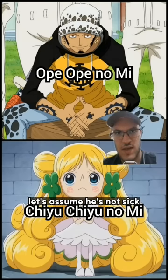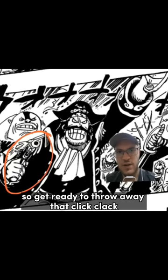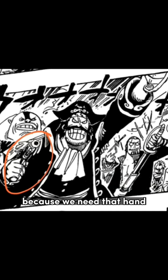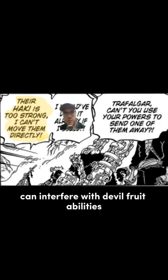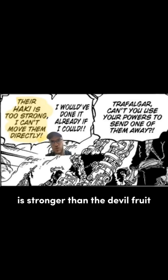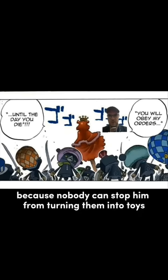Now for the good devil fruit. Let's assume he's not sick, because otherwise we're just curing his illness again with one of these. So get ready to throw away that click-clack, because we need that hand for Sugar's hobby fruit. We know that Haki can interfere with devil fruit abilities, but only if your Haki is stronger than the devil fruit user's Haki. Roger is famous for having strong Haki, so Roger is now unstoppable — nobody can stop him from turning them into toys.